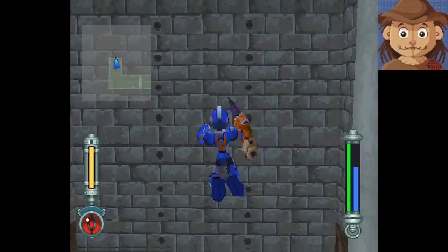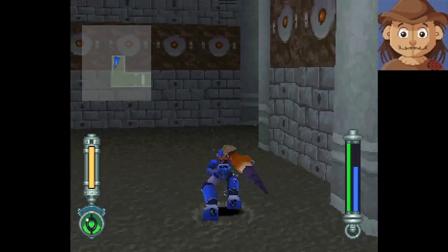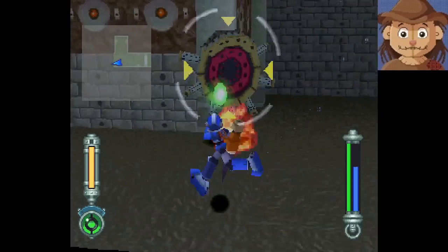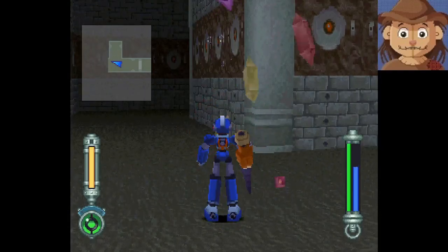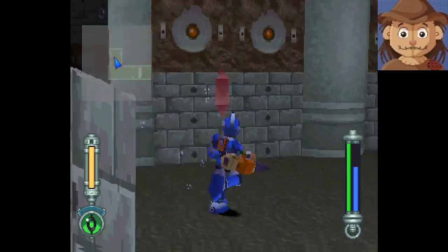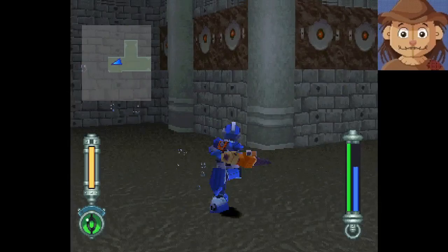Anything up here? No. We'll just slowly float back down. Flip him. Take him down. Thank you. Take all those refractors because I need to spend a lot of them on some upgrades.